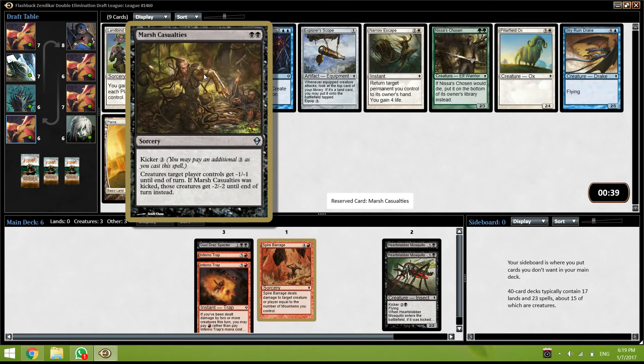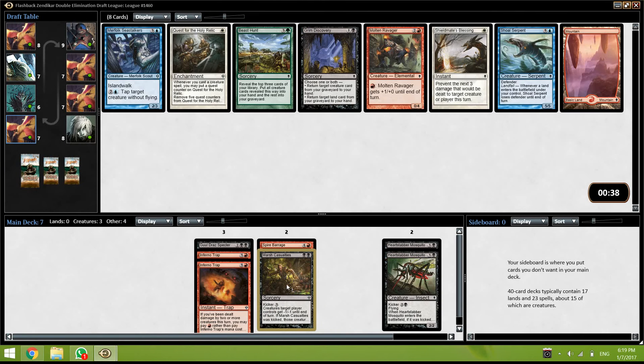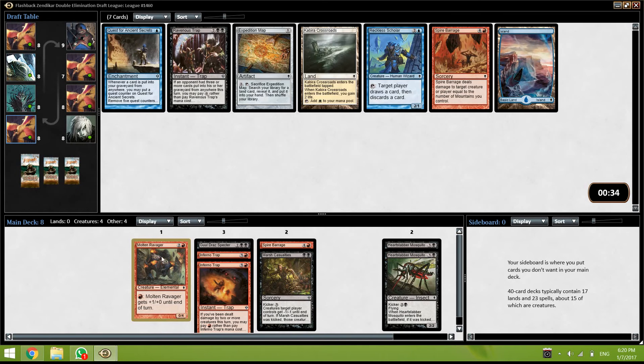Wow — this is one of the better cards in the format. This really shouldn't be 7th pick, this is such a strong card. Chandra is also very very good, but this card is sick. Very happy about that. I'm going to take this Ravager over Grim Discovery. The Merfolk Sea Stalkers just taps stuff but you don't really want to spend your mana just tapping stuff in this format. I'm going to take the Ravager because we might play enough red and get a second Spire Barrage.